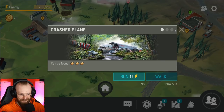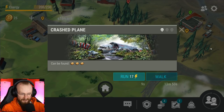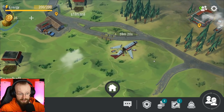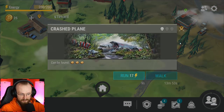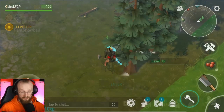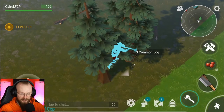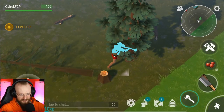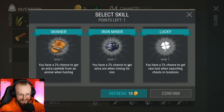I came back to the base to chop down more trees, and the game still shows me to leave this place — probably it wants me to go to a green zone, which we will definitely do. But I want to clean my base first. Let's select another skill. All of these skills are nothing super important, but let's get this lucky skill.